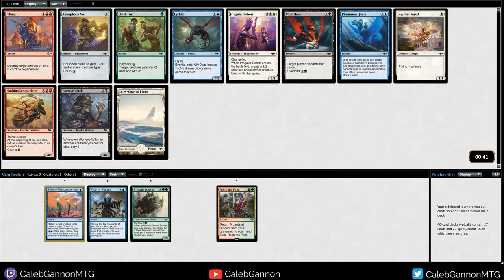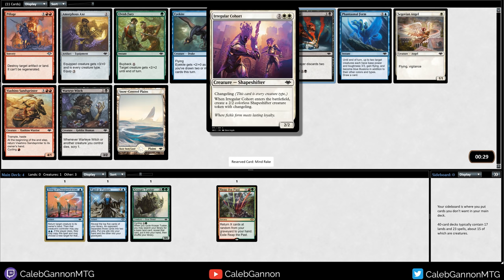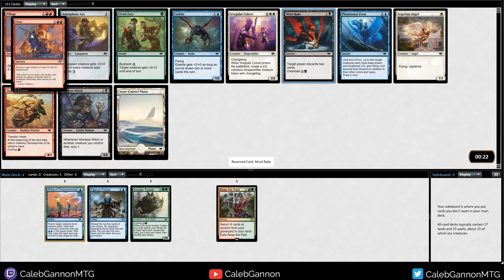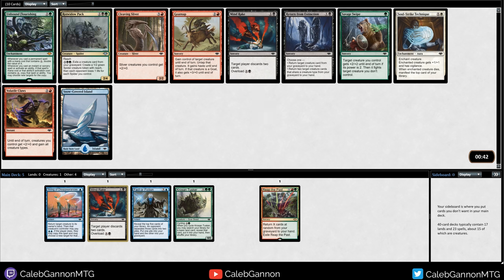Mind Rake is Mind Rot with upside if you want to target yourself, which I kind of like. Another way to deal with it is bounce their creatures and then make them discard them. Irregular Cohort is very strong if you're playing Slivers in particular. Pillage might be the next best. I'm going to try out Mind Rake - we're going to see how far we can go with this deck.